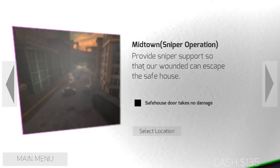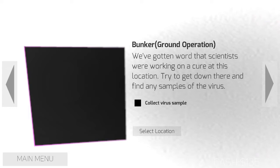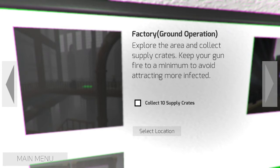There's also a sixth mission, a ground operation where you search for virus samples that scientists were working on. Six different missions total. We're going to try the factory mission first. We're really just looking for a first impression score — not playing start to finish or beating every mission, just playing enough to get a basic sense of how the game scores, mostly based on value.